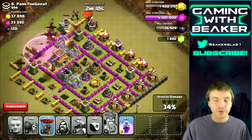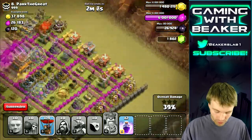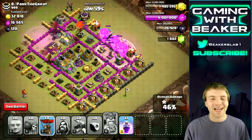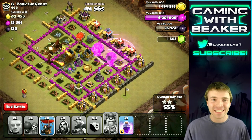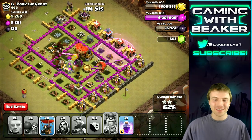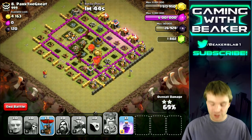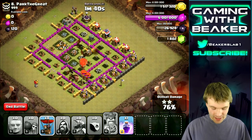Let's take out defenses. Pretty soon we're going to go in hard and take out that one remaining air defense — one two, one two, rage spell into it, and there we go. This was not an exciting raid. We're just going to save the rest of our troops since we're going to instantly make a new army — this is just less stuff we'll have to gem. We'll have one spell left and a couple of balloons.